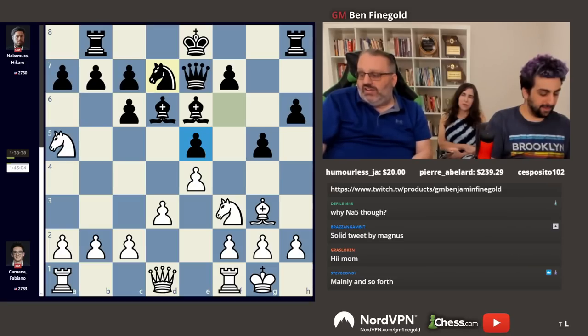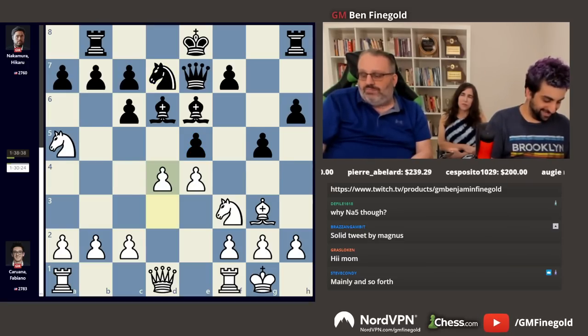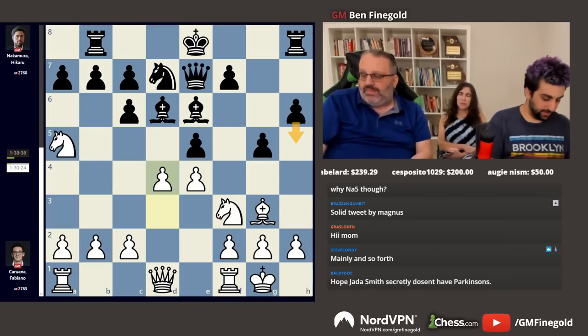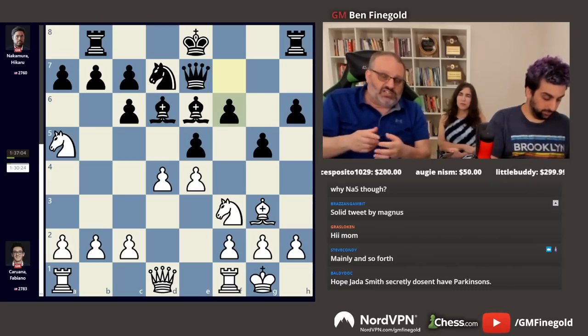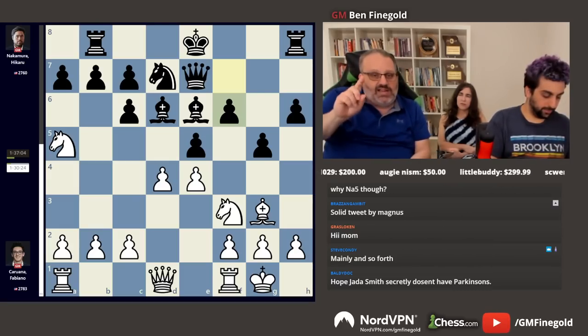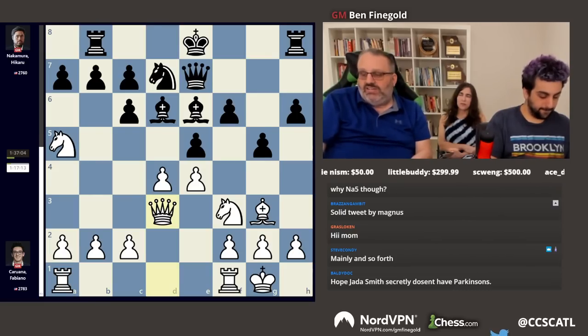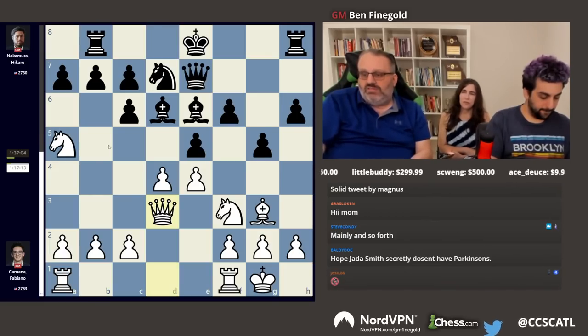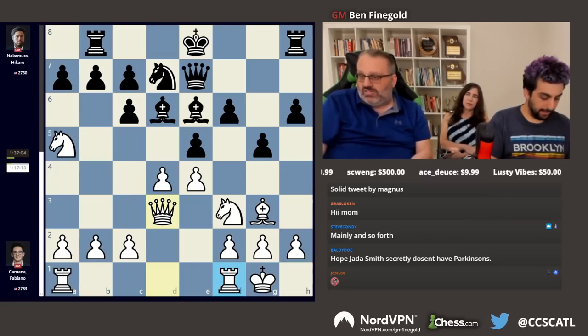After knight d7, d4 was played. You could play h5 in this position. Naka quickly played f6 — so that already gives away the result of the game. Never play f6. However, your mind will change in a few moves. Queen d3 after a long thought — that way the knight can go to c4, the rooks are connected and go into the center. Pretty good move.